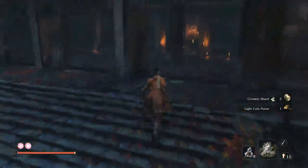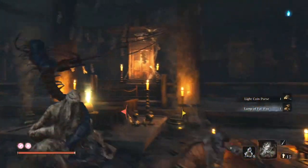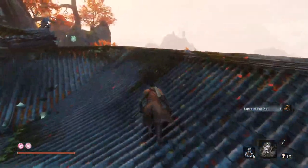Light coin purse and into this room. I can't remember what's in here — Lumber Wax? It's like an upgrade material. Yeah, I think it's for upgrading the fire one — the flame vent or something like that.